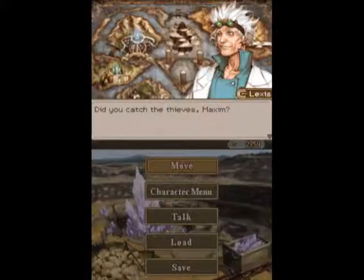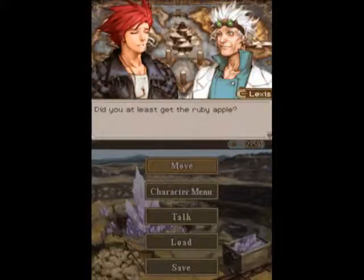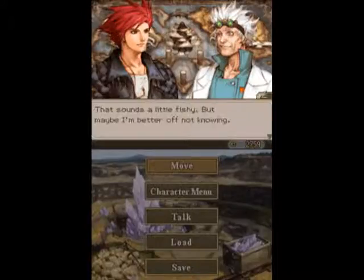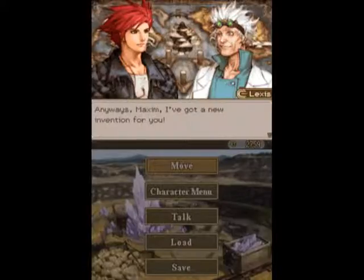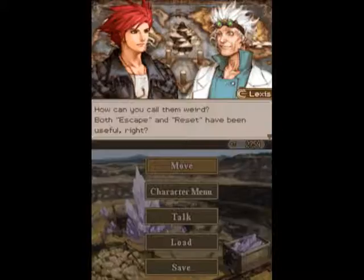Did you catch the thieves, Maxim? They got away. Did you at least get the Ruby Apple? Not exactly, but we got a backup plan. That sounds a little fishy, but maybe I'm better off not knowing. Anyway, Maxim, I've got a new invention for you. I hope it's not something weird again, like Escape and Reset. How can you call them weird? Both Escape and Reset have been useful, right? I guess so.